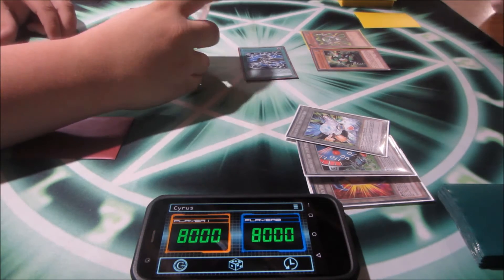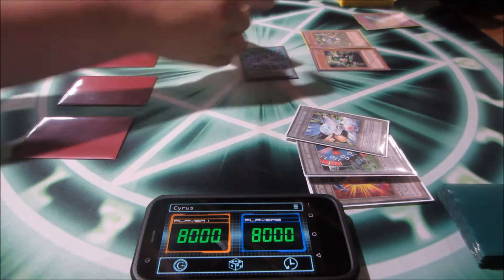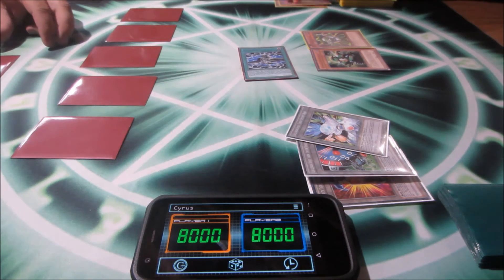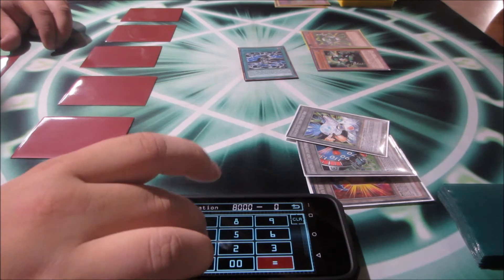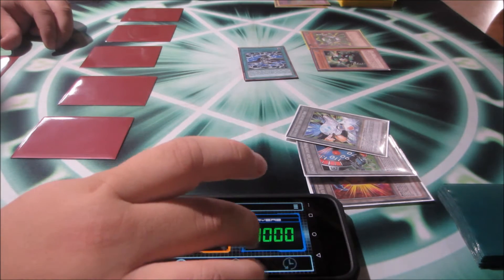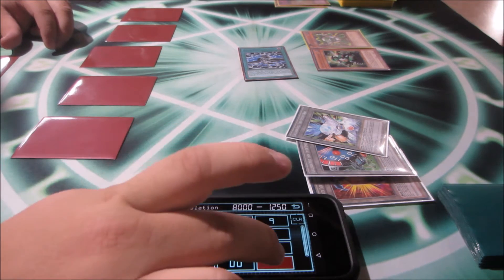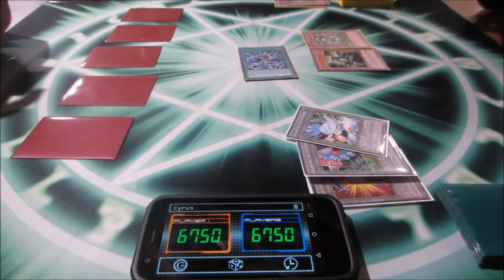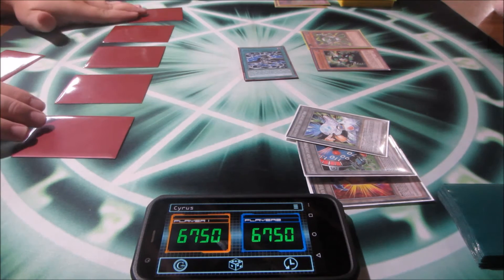I'll enter my battle phase and have Machina Fortress attack Darkness Outsider. I'll activate Blazing Mirror Force — it destroys it and we both take 1,250 damage. I'll end my turn.